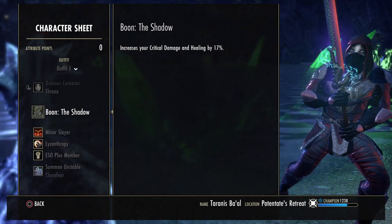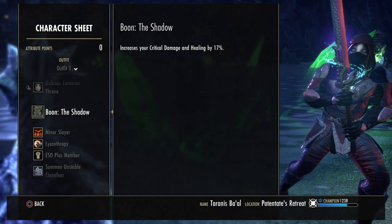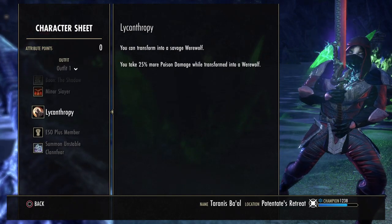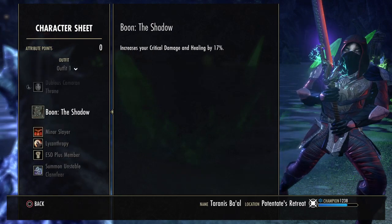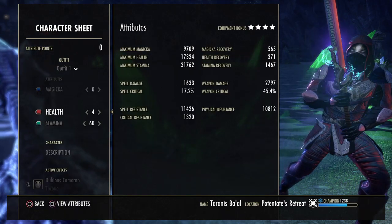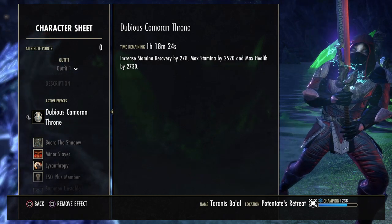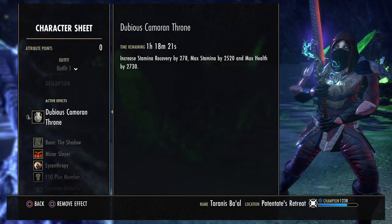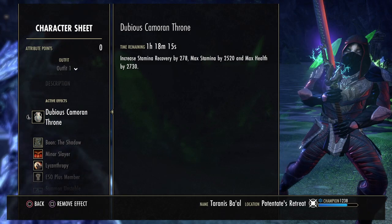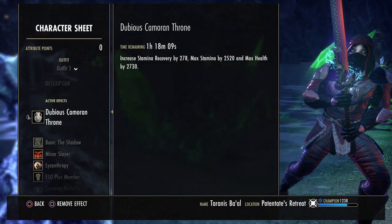We're using the Shadow as a Mundus Stone, because our critical is 57%, so all of our critical damage will be increased by 17%. Obviously we are a werewolf — that's the point of the build. And I'm using Dubious Cameron Throne for food. That's also why I put 60 and 4 in here, because Dubious Cameron Throne gives about 3k health, around 2.5 to 3k max stamina, and increases your stamina recovery by around 300. It's nice for sustain and easy to keep up.